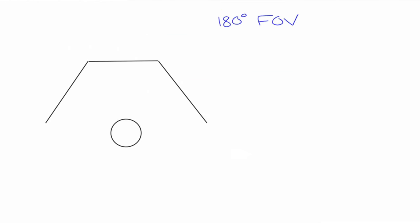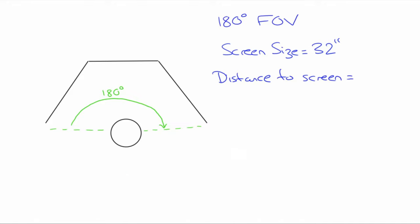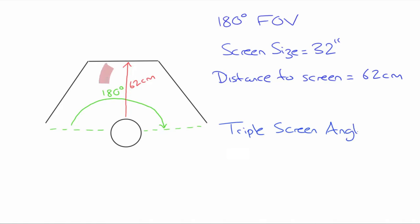To better understand this, let's look at this on a diagram. To achieve a 180 degree field of vision, my eyeline needs to be in line with the most proximal edge of the monitor — the circle here illustrating my head. My screen size is 32 inches — adjust this for your own size. The distance from screen is the distance from my eyes to the panel monitor. To achieve my required field of vision, I need to be 62 centimeters away, give or take. And finally, I must make sure that my triple screen angle is set to 60 degrees.